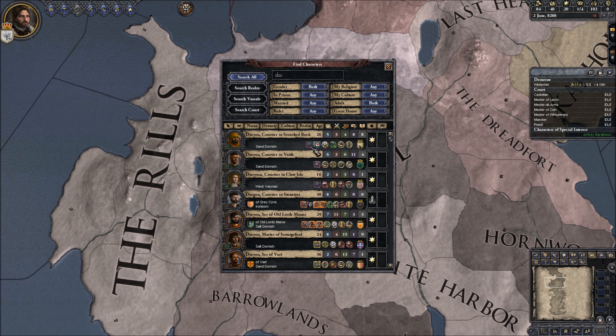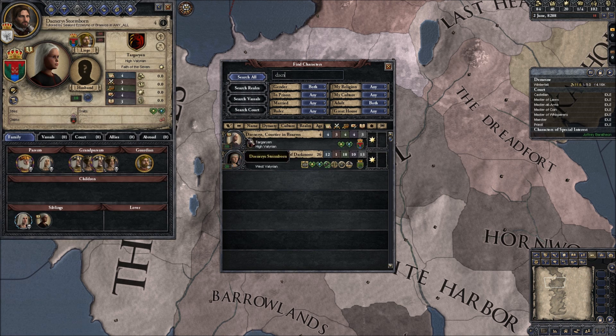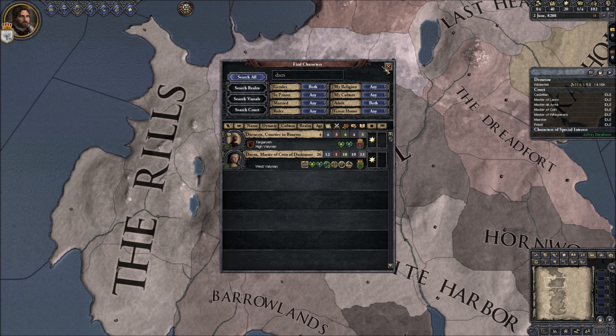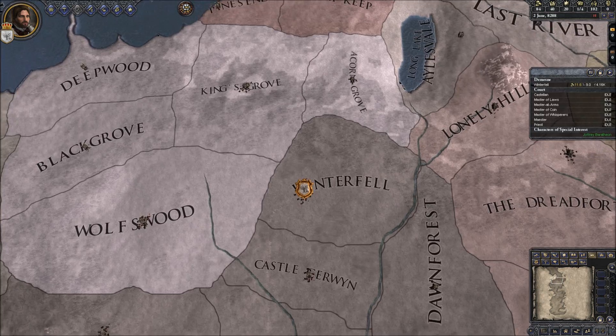Yeah - Daenerys! She's a courtier in Braavos. She's quick, she's attractive - that's a bunch of good genes. Oh yeah, let's do that - that's going to be awesome! So this is alternative history, of course you should be able to see that already.